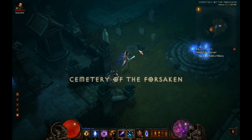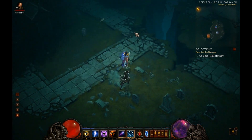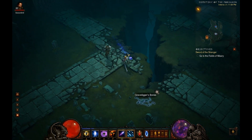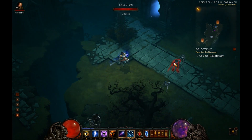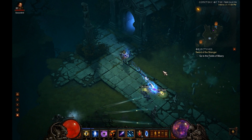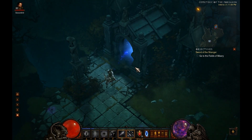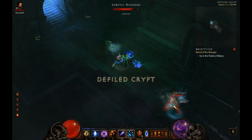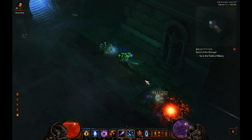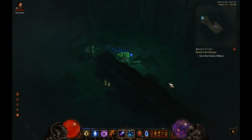When dealing with trash mobs and things along that line, this can actually be fairly good. That being said, Magic Missile is a single target spell, so if you're wanting a linear AoE type of ability, there are other skills I would consider much more effective, such as Piercing Orb for Charge Bolt. But we will get to that in another video.